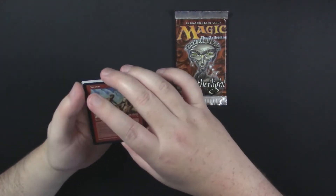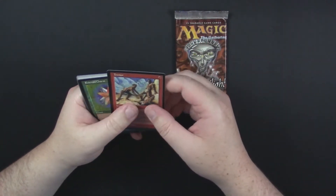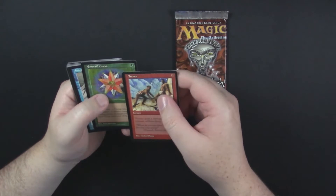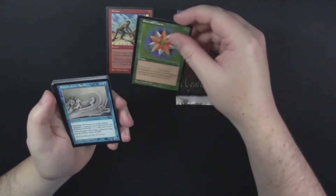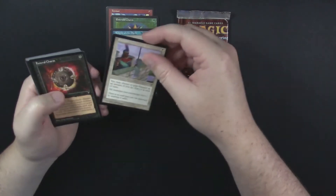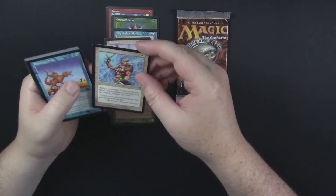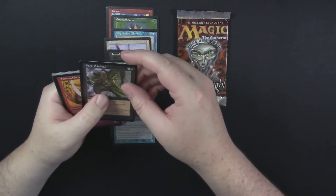I have no idea of the order. I have no idea where the rare falls in these packs. Not a clue. So if you see me go past it, you'll know. I feel like these are our uncommons happening at the moment here, because I feel like Emerald Charm is an uncommon. Anyway — Tremor, Emerald Charm, Knight of the Mists, Parapet, Funeral Charm. So the charms are commons it looks like. King Cheetah, Gossamer Chains, Shrieking Drake, Dark Privilege.